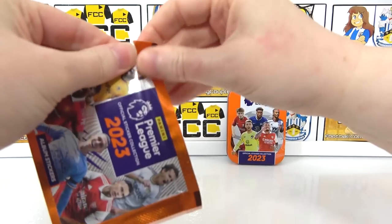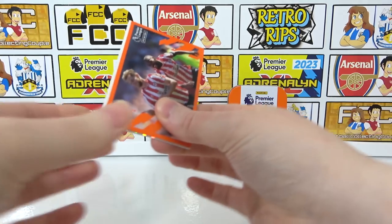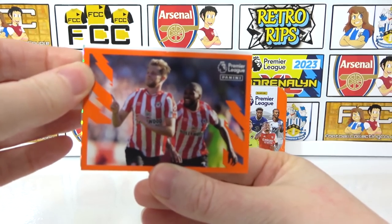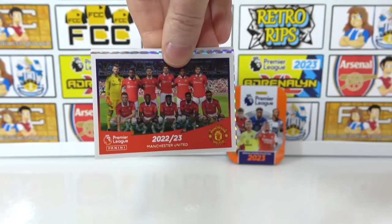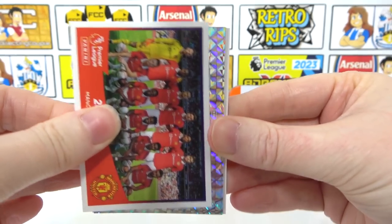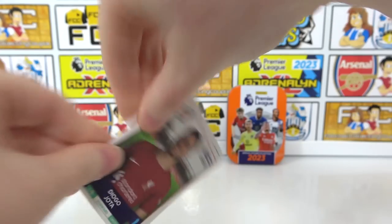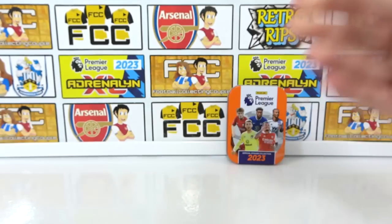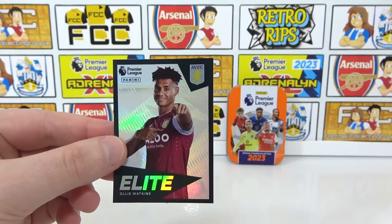The pressure really is on to get a good shiny pack here. We have a Brentford celebration Story of the Season. We also have the Man United team — like a five-a-side team in comparison to Chelsea. We also have Southampton kits, and then Jota and Pascal Gross. The highlight of that tin was the Elite Watkins. It looks like we're hitting Elite every product more or less.